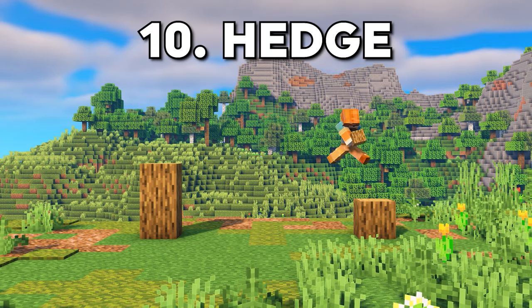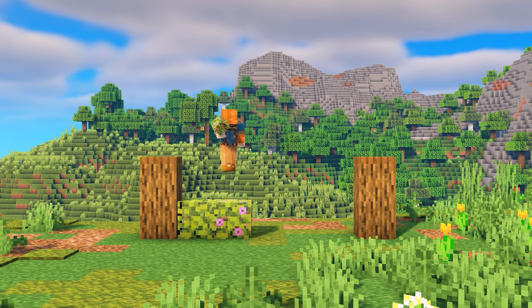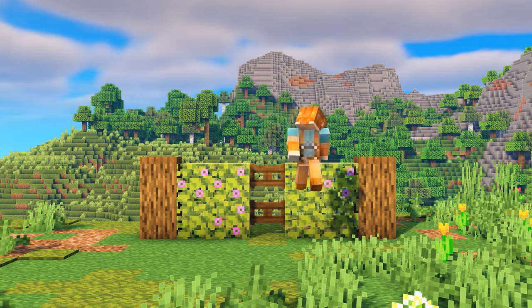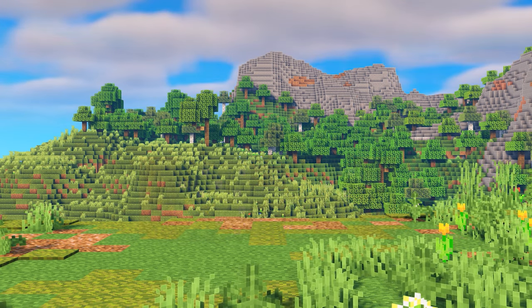I really love natural looking walls, so for this next one I went for a simple hedge design. I added logs on both sides, and then in the middle, I'm adding a combination of regular azalea leaves as well as the flowering azalea leaves, which I really like — the combination of both adds a little bit of interest.